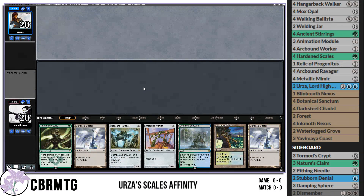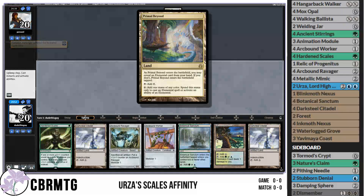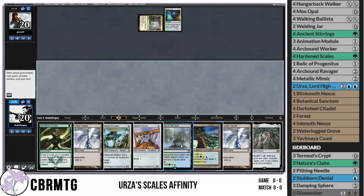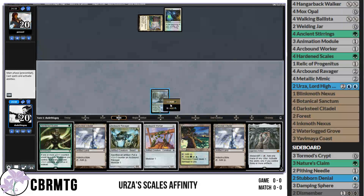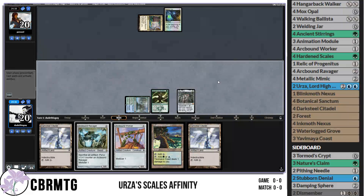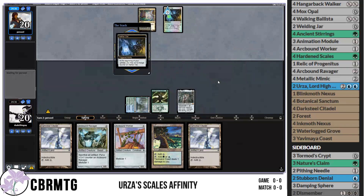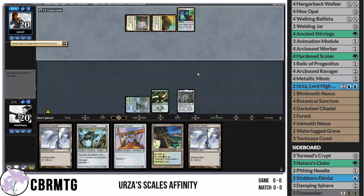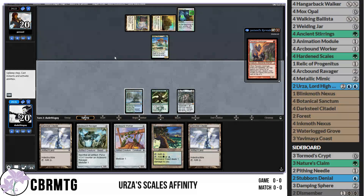Alright, we are back for round 1! I see a Hardened Scales in my opening hand so I'm probably going to keep it. Lead on Botanical Sanctum. We're playing Harbinger — looks like our opponent is on Temur Elementals with Omnath and Risen Reef, which is having its time in the sun right now. The classic turn 2 Risen Reef off Flamekin Harbinger. I'm not particularly scared, but anything could happen.